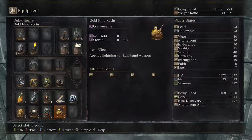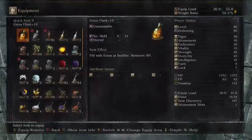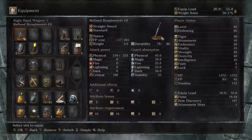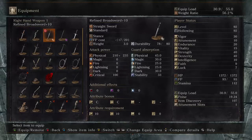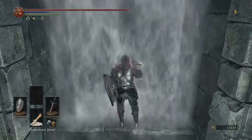So this is the Oceiros fight. What I'd recommend for the Oceiros fight is using Gold Pine Resin if you've got some. We don't actually have some, so I'm going to use the Black Knight Sword, which is probably going to deal more damage in this situation rather than the Refined Broad Sword with a buff.